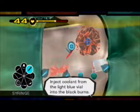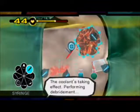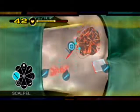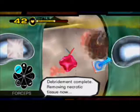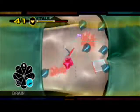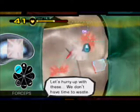Inject the coolant from the light blue vial into the black burns. Coolant's taking effect. Performing debridement. Debridement complete. Removing necrotic. Let's treat that blood fluid. Prepare the drain. Let's hurry up with these.